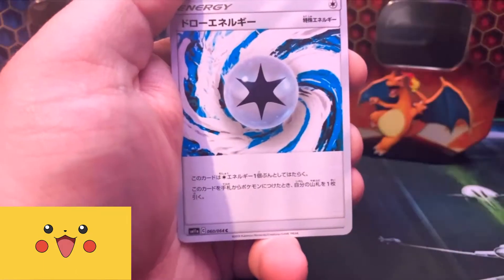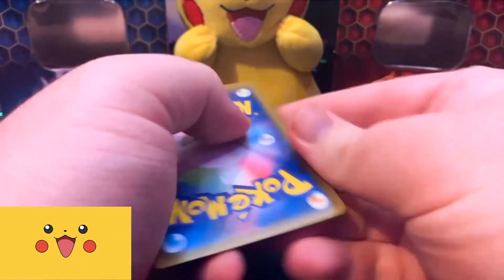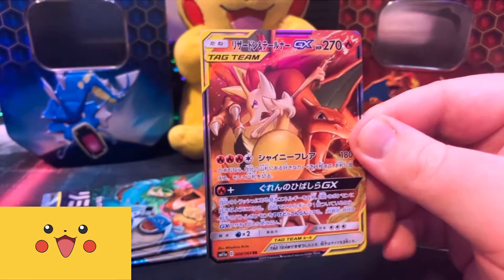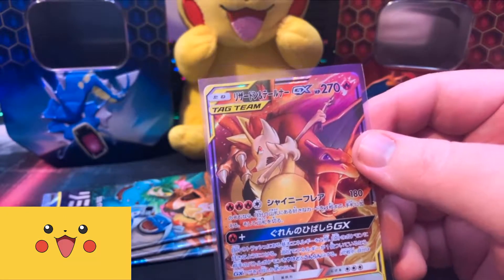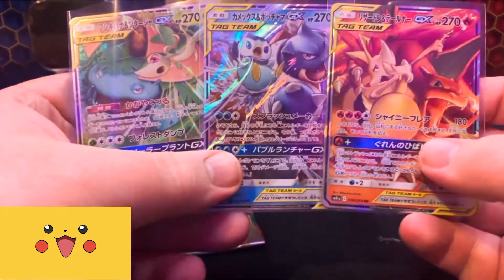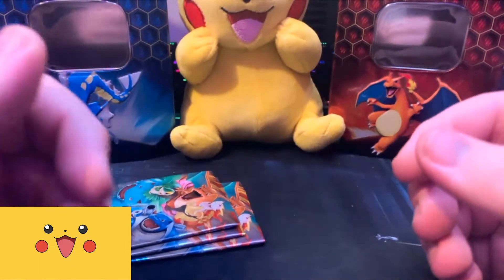Pokemon heaven, where all the Pokemon are rainbows. Chat, comment down below — what has been your success rate on these pulls? Oh my, I can't believe it. We've literally gotten all three tag teams. I'm lost for words. What do you do with that? You got the three baddies — Charizard, Blastoise and Venusaur. It doesn't get better than that. I guess you could get the rainbow, but I got all three tag teams in one box and a secret rare Professor Oak. This is an insane box.